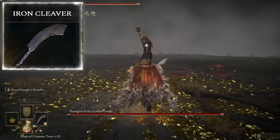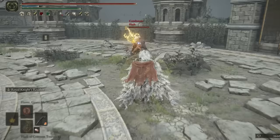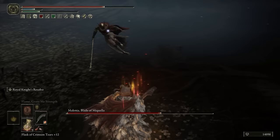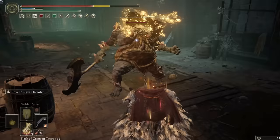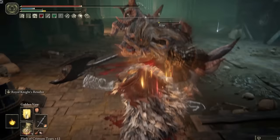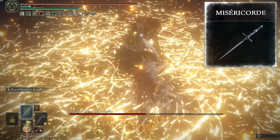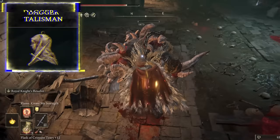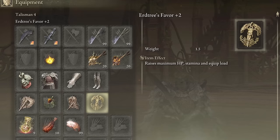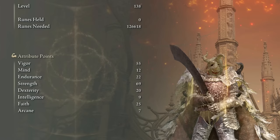A good old strength bonk build — the Iron Cleaver has a unique heavy charged attack. It's all about buffing up this heavy strike for maximum damage, ideal for one-shotting scrubs in PvP. Very satisfying stuff. We have a fire affinity Iron Cleaver with royal knight's resolve. The fire affinity is worth using because fire type damage is so easily buffed — fire scorpion charm, flame grant me strength, and flame shrouding cracked tear in my flask. This deals major poise damage, shattering enemy stance and leaving them vulnerable to critical strikes. Therefore keep a misericorde dagger on standby solely to execute the critical strikes. Dagger talisman to buff critical strikes, and Erdtree Favor to help with the weight load from heavy armor. 69 strength specifically — because giggity. 25 faith so you're able to use flame grant me strength and golden vow buffs.